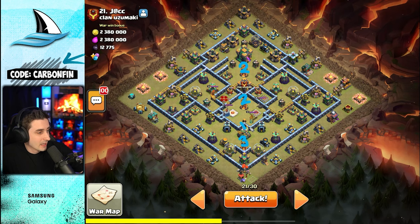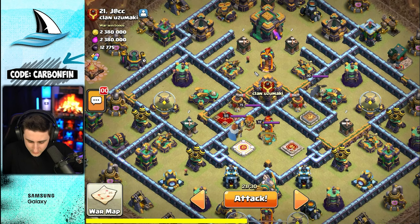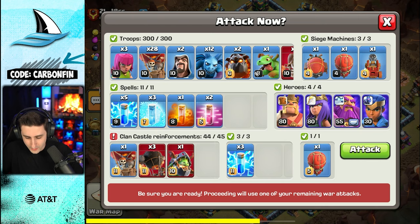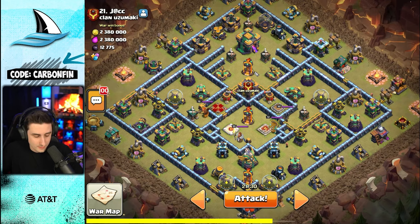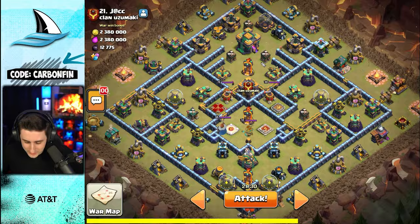I'll need an earthquake here — can I reach this Multi-target Inferno and the Monolith? Wait, I don't have any earthquakes. When I do this I need to take some earthquakes — that would be a big problem. I need at least one earthquake here, another earthquake, or even a third earthquake. I completely forgot about my earthquakes — that would be bad.